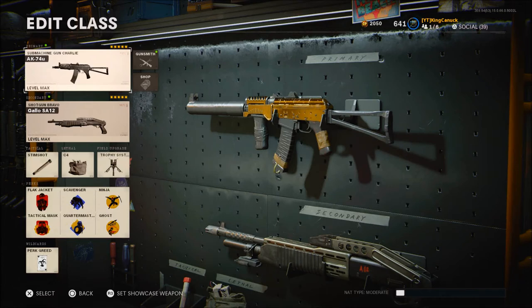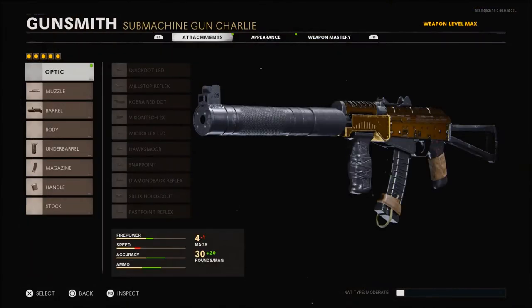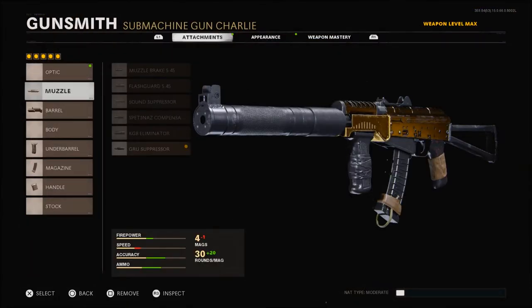What's up guys, it's King Canuck here coming at you with a brand new video. In this video you'll be watching an 87-gun streak with this AK74U class. The class has the Grue suppressor, the Task Force barrel, the Spetsnaz grip, and the 50-round fast mag.